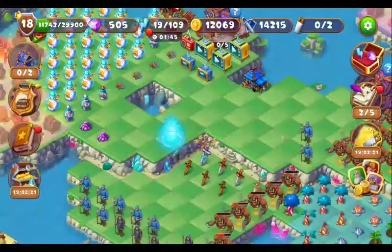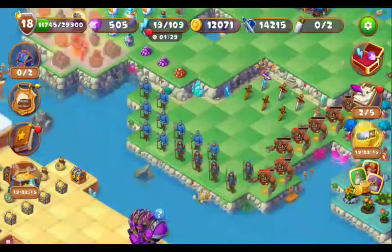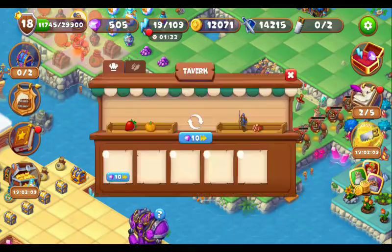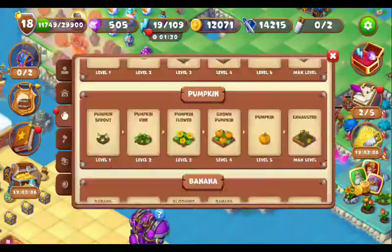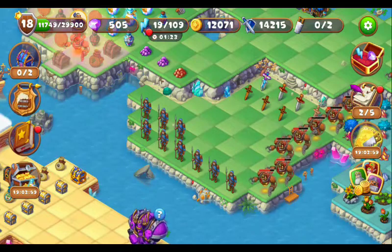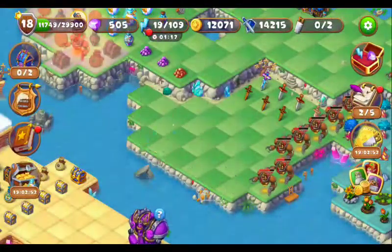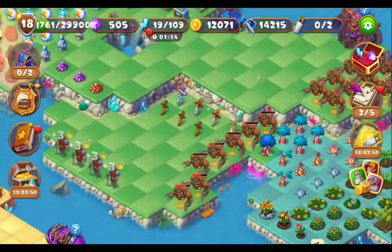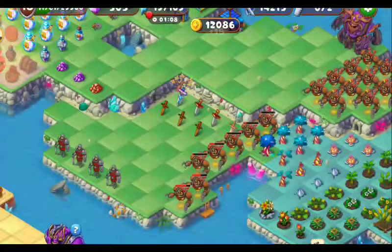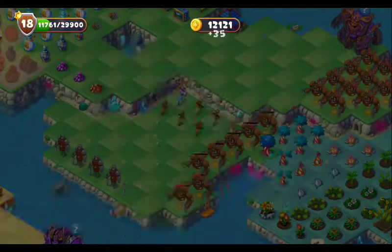Here are two squares and the bronze dust — merge those bronze dust. Here are nine squares in total: one, two, three, four, five, six, seven, eight, nine. Merge these squares to get soldiers — these are the various. Here are nine of the various: merge them to get four champions. These are the four champions. Now let's collect these coins.